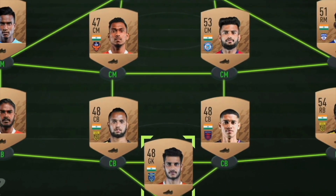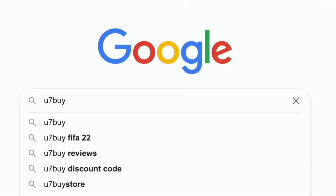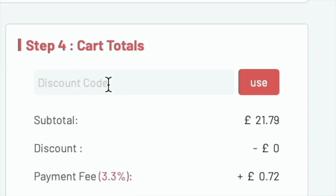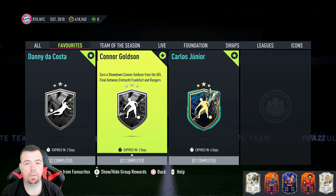Are you bored of having this team? Why don't you turn it into a beast team by hitting the link in the description below? Get yourself some cheap, reliable FIFA coins and don't forget to use the code 'king' to get yourself a cheeky five percent off. Let's get into the video.